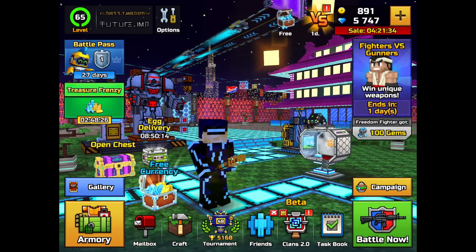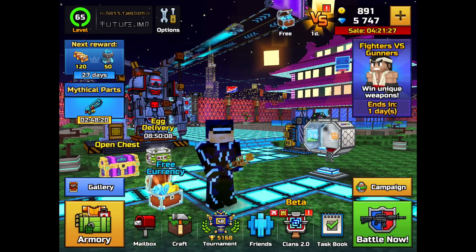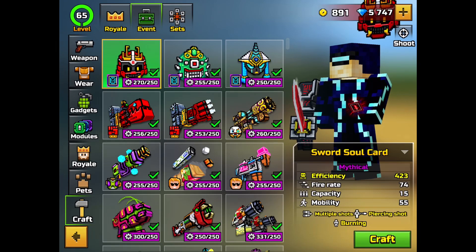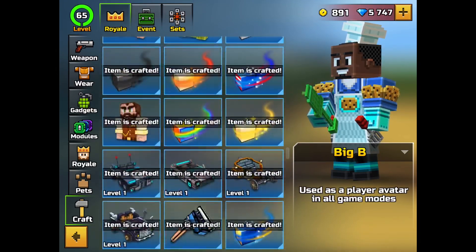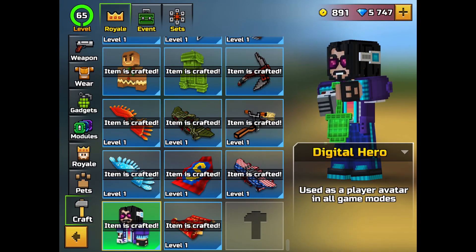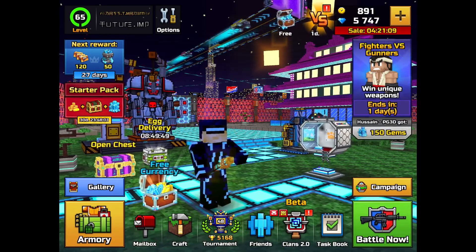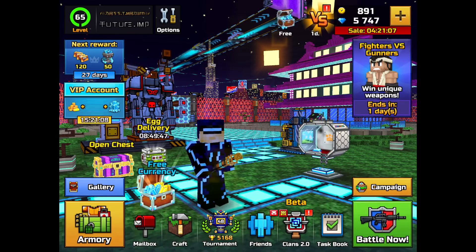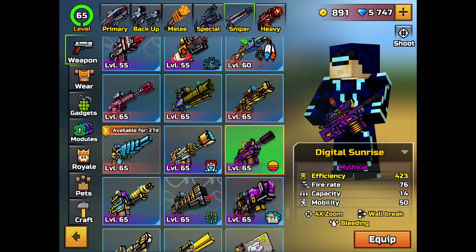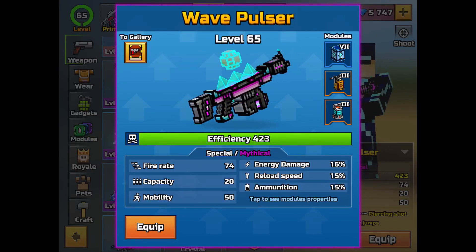There's still a casino event going on, but it doesn't affect me much because I've already gotten the 80s skin — the Digital Hero skin. That event is disappearing, so that's just another thing for my collection. I now have one of my favorite weapons for a combo string and also a previously trendy weapon that had a delay by default in the beginning but was really trendy because it had a wide range.